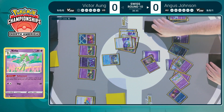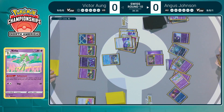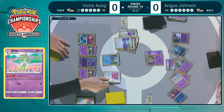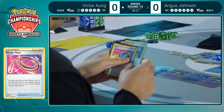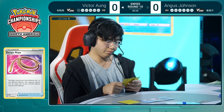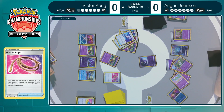Angus does have that shiny Gardevoir, but it gets discarded to the refinement. Worker, Level Ball, retreat — passing the turn. Pretty surprising — it felt like Angus had a pretty good turn to KO something like a Comfey. Could have sniped a Comfey, had the Cresselia which cannot be KO'd by Cramorant. Now this Escape Rope will mean Victor either gets a knockout on something more valuable or pre-damages the Cresselia — then Sableye can finish it off with a Curlia, Mew, or Manaphy for two prizes over two turns.